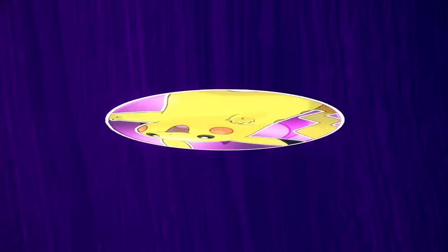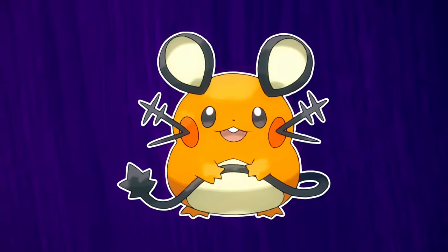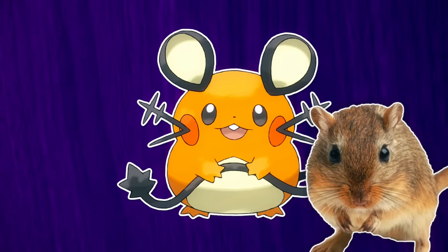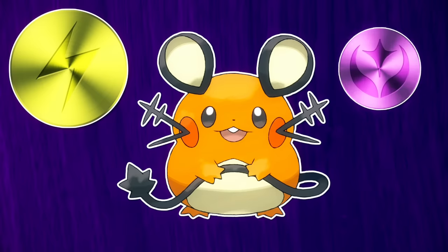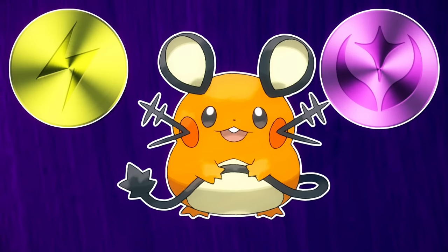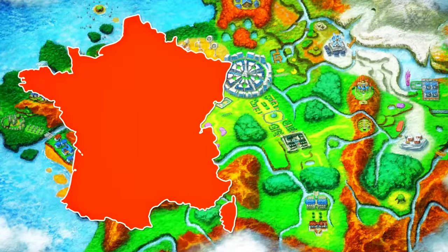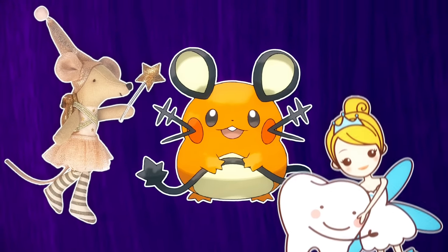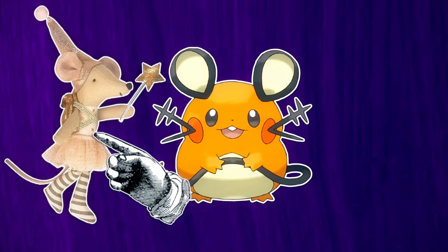On the other side of the Pika Fairy coin is Dedenne — which, besides being another adorable little pest that chews up people's cabling, on the surface looks like it's just a gerbil. I always think it's mono-Electric, but no — Electric Fairy. To explain its fairy typing, we need to look at the region it comes from: Kalos, which is based on France. This is important because the French Tooth Fairy is a mouse. Fairy mice are things in French folklore, and one of them is the Tooth Fairy.